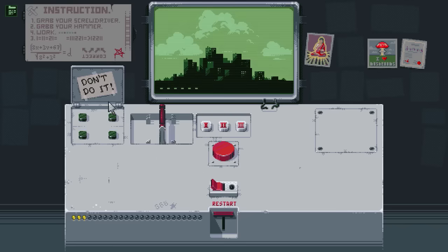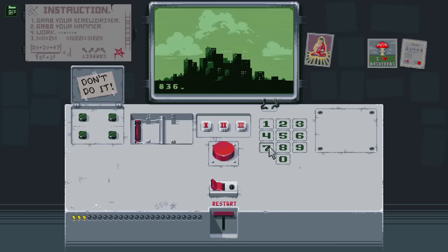We have this panel and this lever. We'll just work on the lever right now. Push it to the left. We'll get another numbered panel. Focus on the equation on the top left — don't worry, you don't have to solve it. Just focus on the numbers on the top: eight, three, six, seven. We're gonna be using that quite a bit as well.